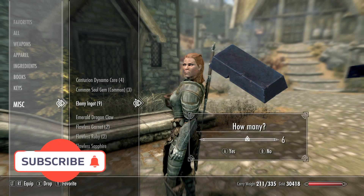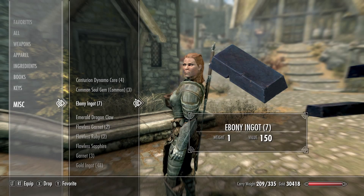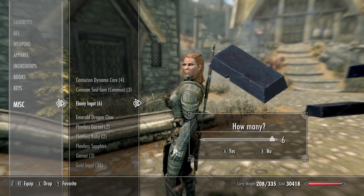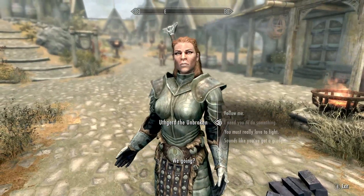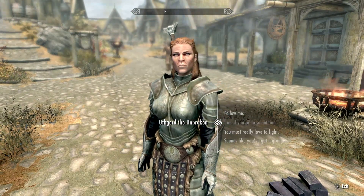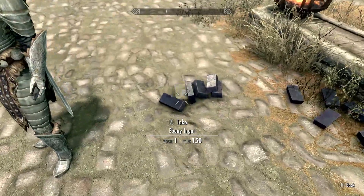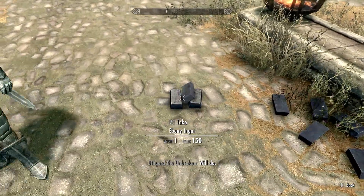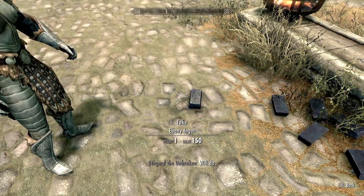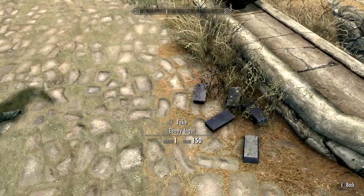Every single time, even in the hundreds, you're gonna have to do this one at a time. That's why it's not very efficient to do this for gold — the in-game currency — that's why that's not a viable option. Now you're gonna tell her she needs to do something, she'll say 'fine, what,' and you see how the little cursor has turned into that little lock turned on its side — it goes in and out like that — so you're gonna point at all the ebony ingots and have her pick them up.